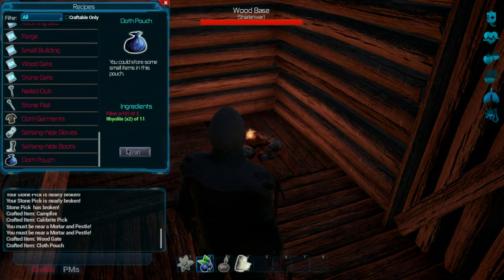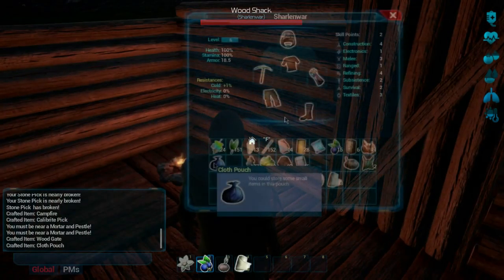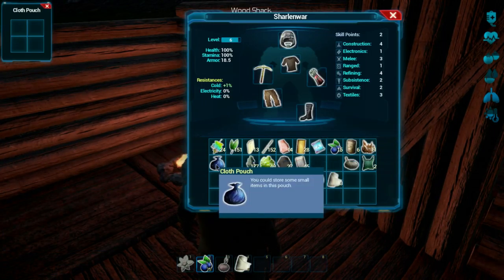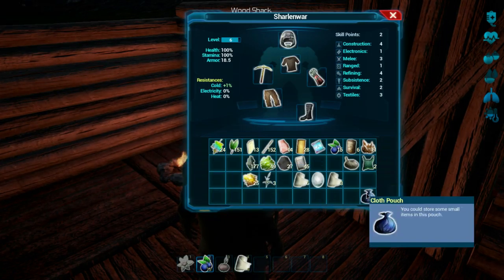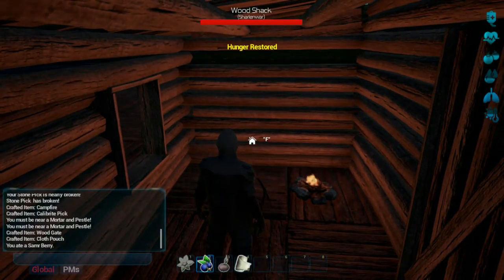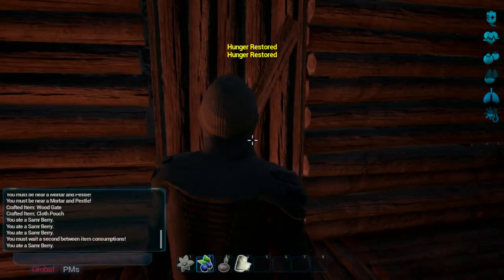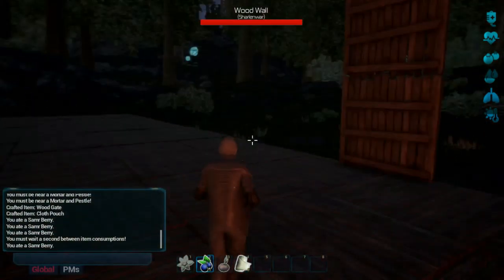We can make the cloth pouch now — fiber and rhyolite, that's awesome. Let's make the cloth pouch. If I double-click on it, it expands the inventory — that's kind of cool. So if I have items I don't necessarily want easily accessible, I can probably store them in that. Let's see what this wood gate looks like.